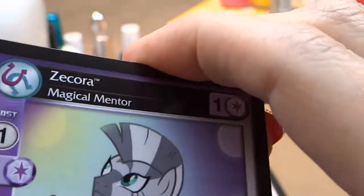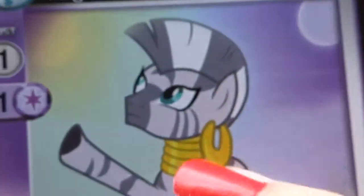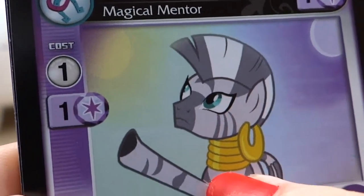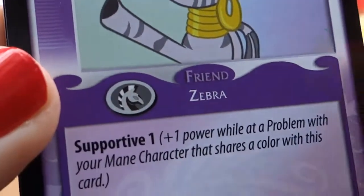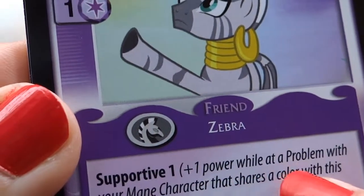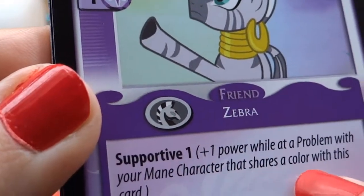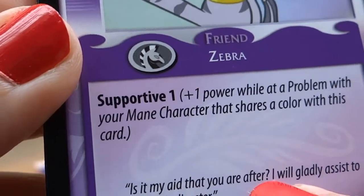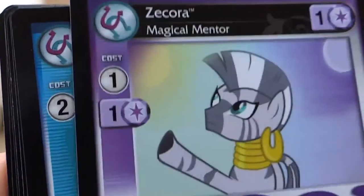And then we have — am I going to pronounce this right? It is Zecora, the magical mentor. Love the earring — check out the earring. Some necklace action going on. Friend Zebra, because we all want zebras. Supportive. Plus one power while at a problem with your main character that shares a color with this card. It is my aid that you are after — I will gladly assist you to solve this disaster. Pretty cool.